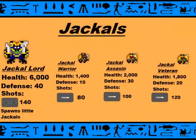Next, we have the Jackals. The Jackals are one of the very, very harmful things in a tomb, and you better watch out for them because you can die pretty much instantly if you stand on one. We have the Jackal Lord with 6,000 health and 40 defense. The shot does 140 damage, and it spawns 3 little Jackals: a Jackal Warrior, Jackal Assassin, and a Jackal Veteran. The Jackal Warrior does 80 damage and has 1,400 health with 10 defense. The Jackal Assassin has 2,000 health, 30 defense, and does 100 damage. The Jackal Veteran has 1,800 health, 20 defense, and does 120 damage. All the shots look the same with the little Jackals.